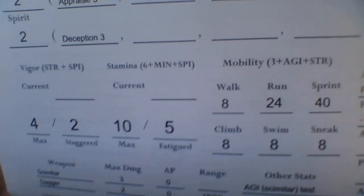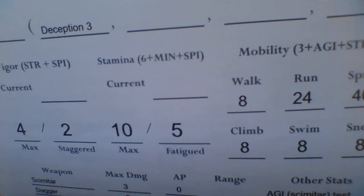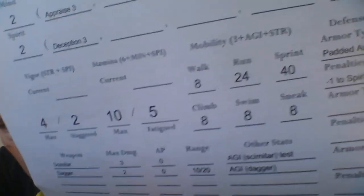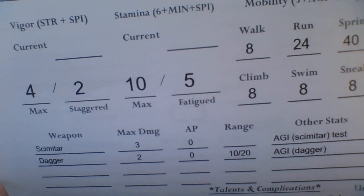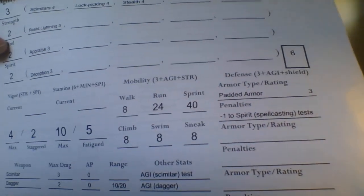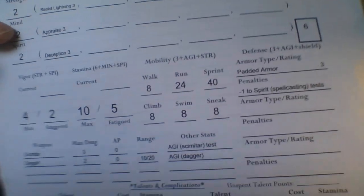The next statistic I was alluding to is Stamina. That's figured from six plus your Mind plus your Spirit. He has two in both, so he has a ten. Wait — six plus two plus two is ten. That's his max, his full. Fatigued is at five. Fatigued is really the same effect as Staggered. Those two conditions do not stack. I may just make them both be called Staggered — the only reason I keep two different names is more for narrative, and because there are two different talents that govern them.